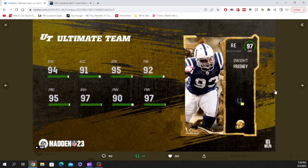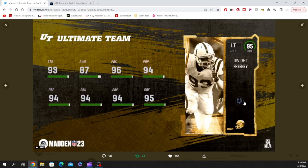First up we got a 97 overall right end Dwight Freeney. He's got 94 speed, 91 acceleration, 95 strength, 92 tackle, 95 play recognition, 97 block shed, 90 power move, and 97 finesse move. I like the finesse and the block shed, not so much the speed. His out-of-position card is going to be left tackle at 95 overall with 93 strength, 96 pass blocking, and 94 run block.